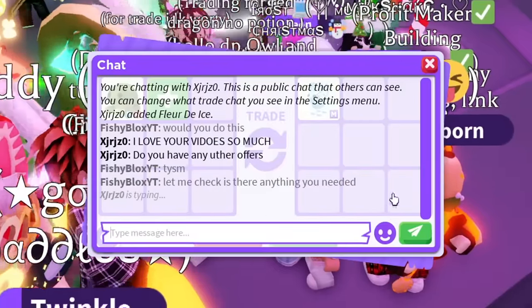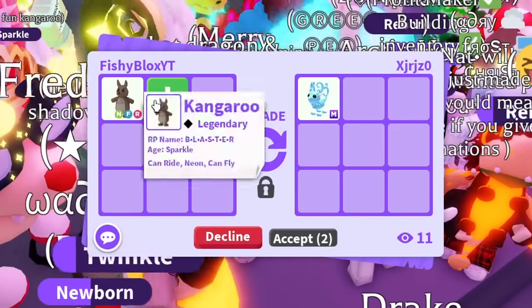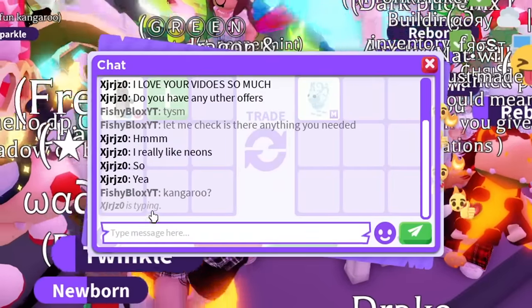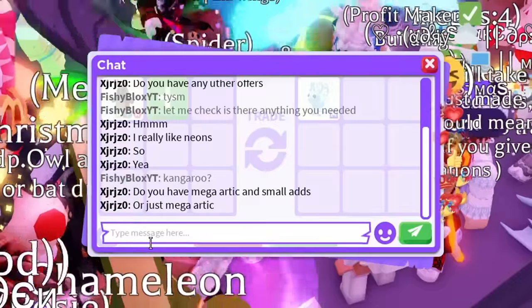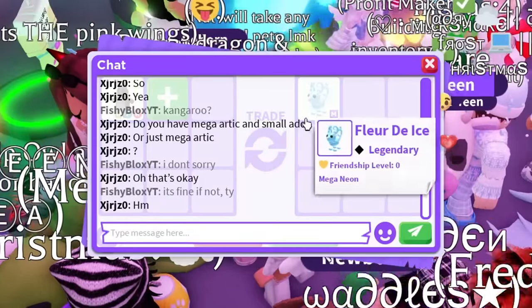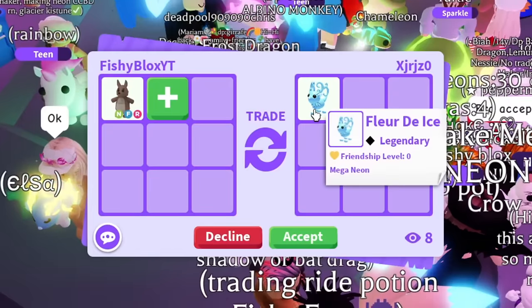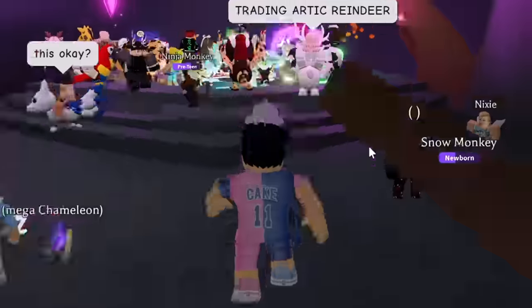I switched to a Neon Kangaroo instead — I really don't know what it's worth. They didn't want the Turtle. They want a mega Arctic Reindeer — I think that's a little too much. I feel like my offer for this would be a Neon Kangaroo, so I'm gonna move on and join a new server. We'll find the right person eventually.